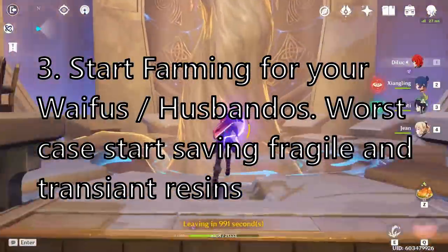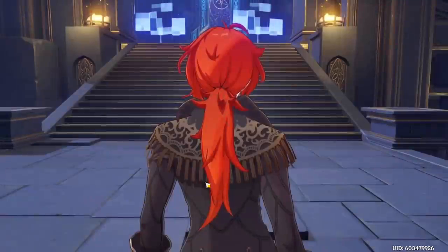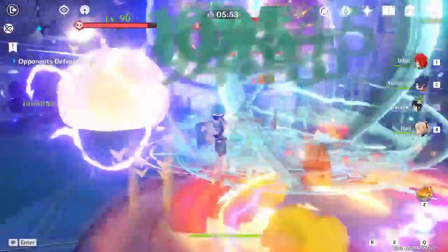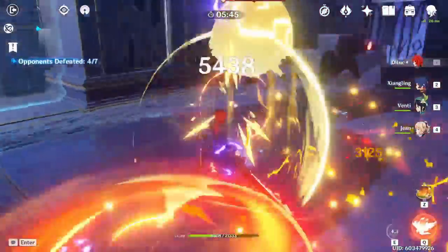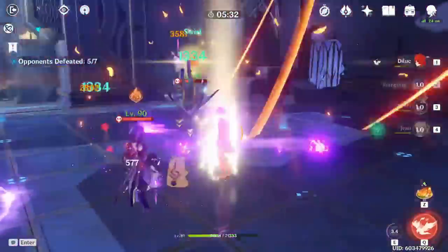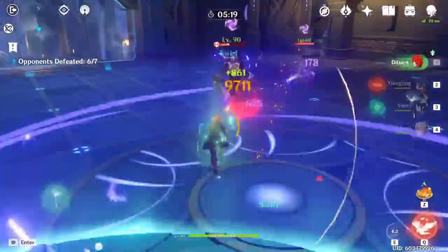We already know that Raiden Shogun, Kokomi, and Sara are coming next patch. If you're going for any of these characters and have them guaranteed, it's nice to start farming their corresponding materials — character ascension, artifacts, talent books, and weapon ascension materials. I can't show which materials go to which character here as that's considered leaks, but there are websites where you can look them up. If you don't want spoilers, my advice is to stock up fragile resins from the battle pass, stack condensed resins, and make sure you stock up two transient resins in the two weeks before patch release so you'll have 120 extra resin ready.